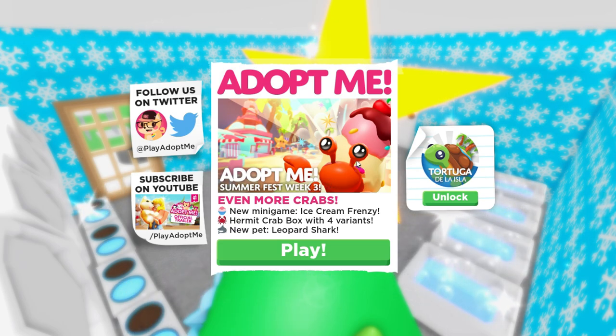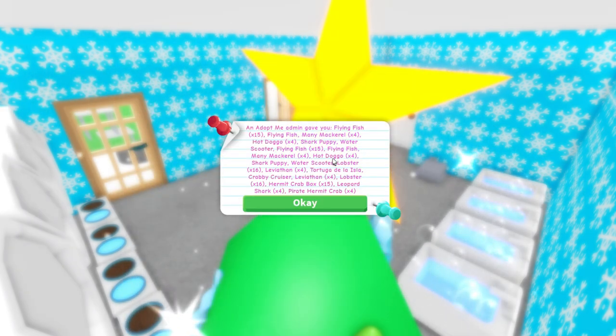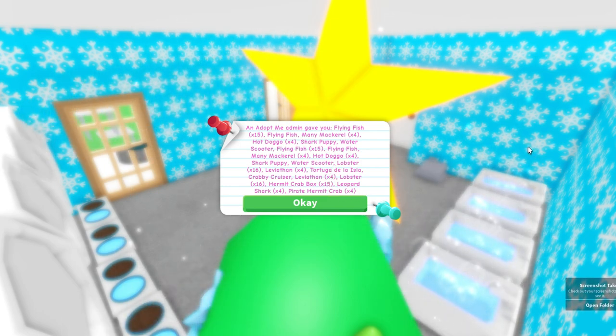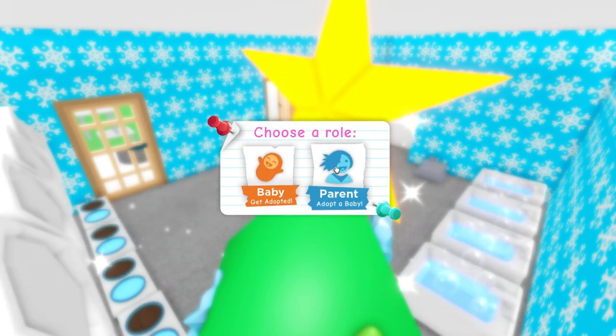We have even more crabs. New minigame, which is the ice cream frenzy. There's a new hermit crab box with four variations and the new pet, which is the legendary leopard shark. I actually missed the first two weeks of this update, so it looks like the influencer program has provided a ton of stuff. We're probably going to be making a bunch of neons, so let's get started.